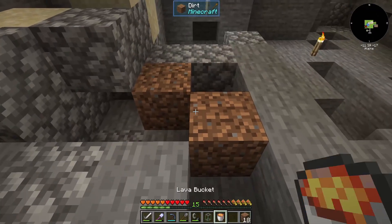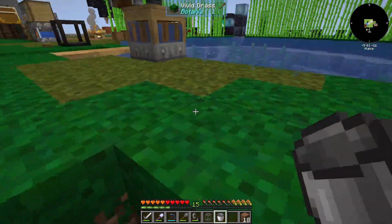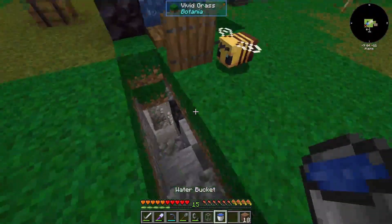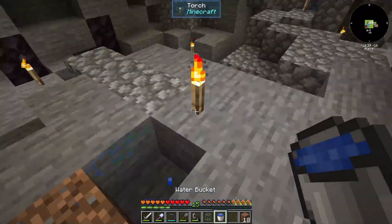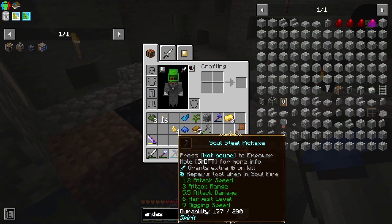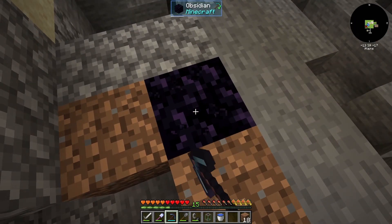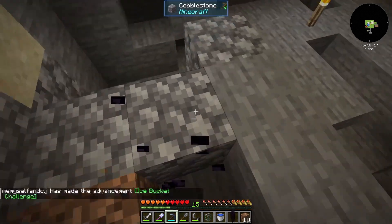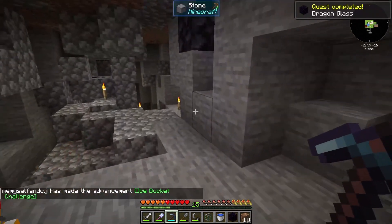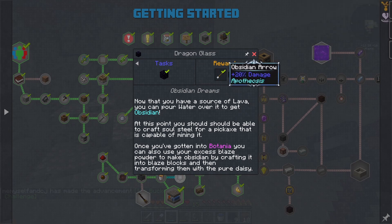All right, while we're waiting on that, we are going to make a piece of obsidian. That's only one piece for now because it's all the lava I still have. But we got our soul steel pickaxe last episode — that will get us obsidian. There we go — that's a quest complete, which gives us eight more obsidian.